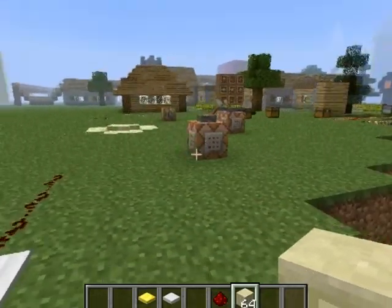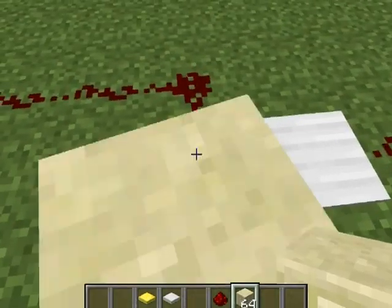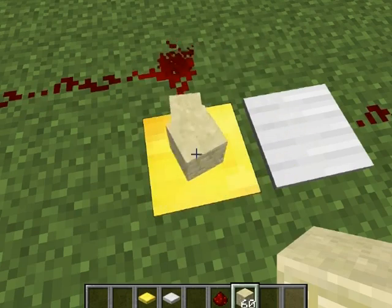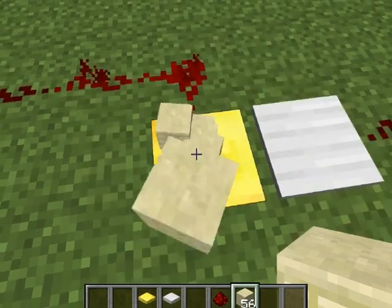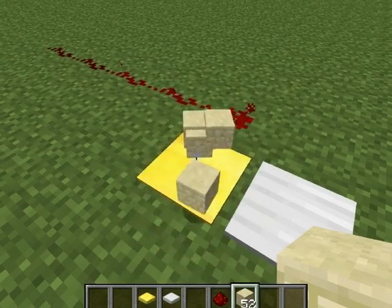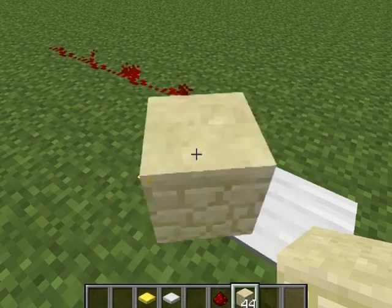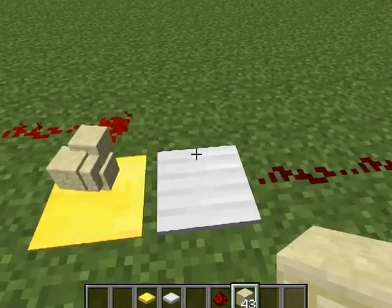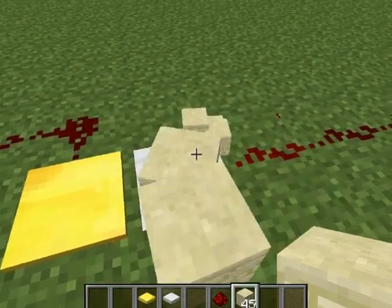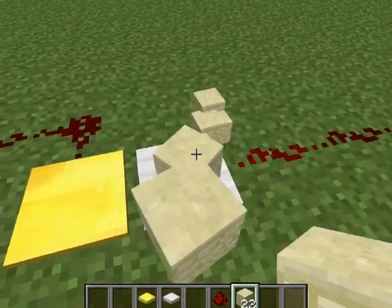Now there are new pressure plates called weighted pressure plates. How this works is you put an item on it, and the more items you put on, the larger the redstone signal it creates — as you can see, it increases the more items I put on here. The iron version requires loads of items to increase, which is just annoying to do.